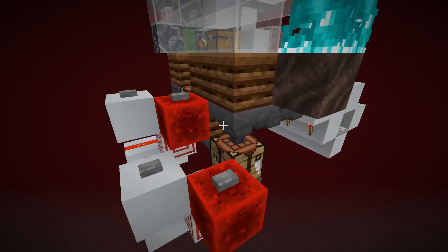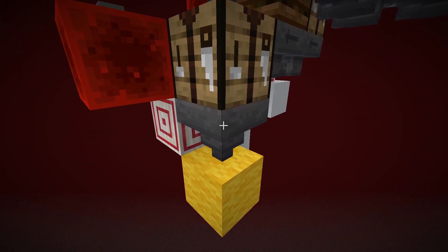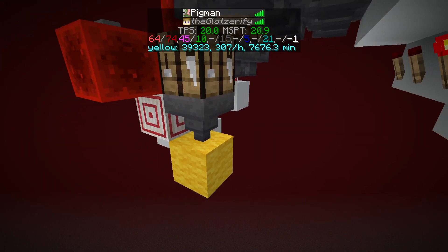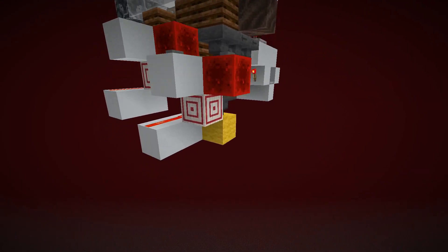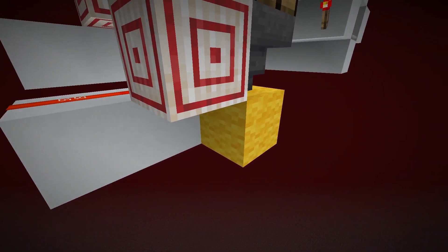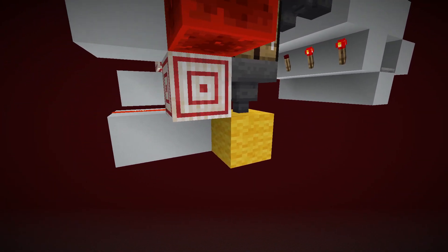Here we also have autocrafters hooked up to it to already craft everything into gold blocks. It has been running for quite a while and we're getting around 307 gold blocks per hour. Then you just need like a shulker box loader or a chest to feed all the gold blocks in.